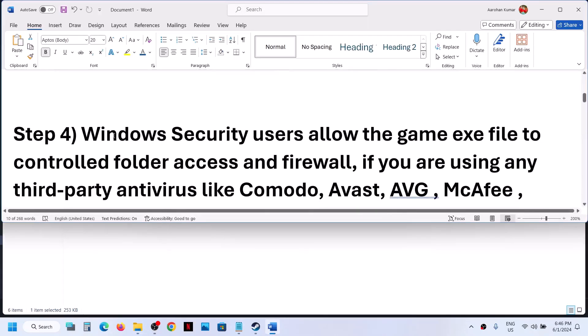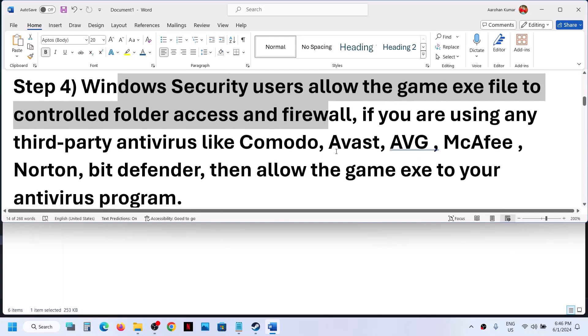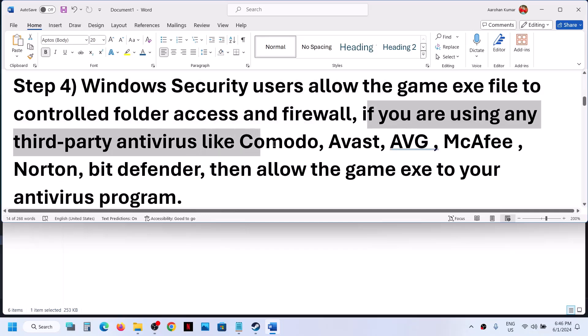The next step is to allow the game exe file through Windows Security. If you're using any third-party antivirus like Comodo, Avast, AVG, McAfee, Norton, or Bitdefender, allow the game exe file in your antivirus program.